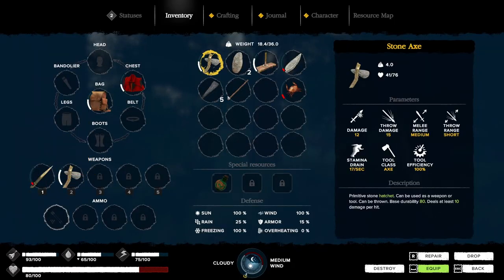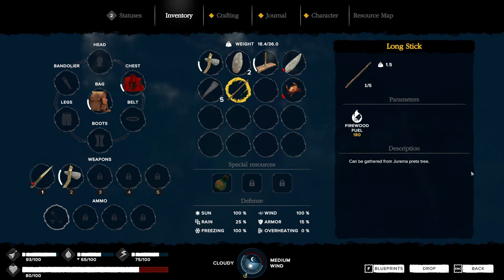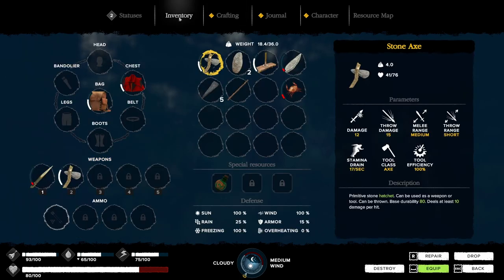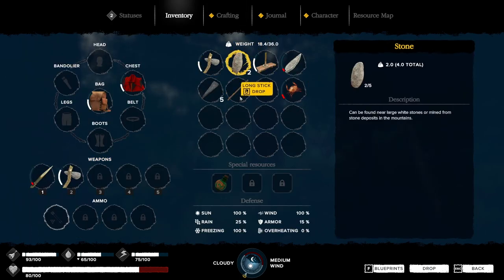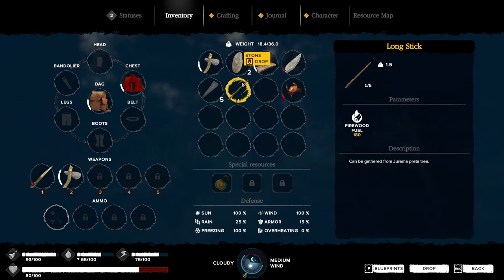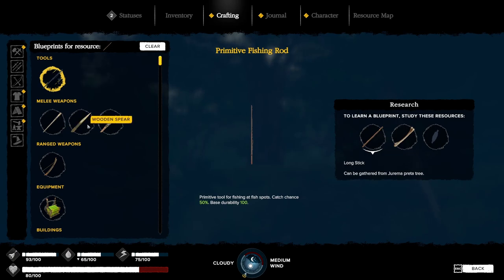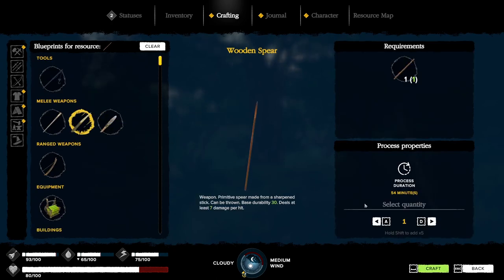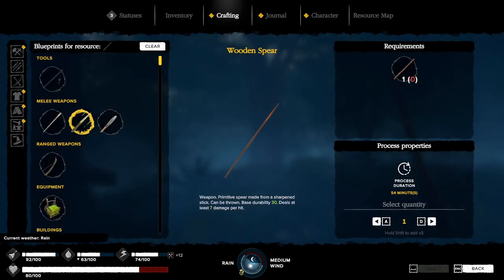Actually, before I do this, I did grab one more long stick on the way over here. Let's look at this - I did not know you could do that. Check it out: go to inventory, click on whatever resource you have, push F for blueprints, and it shows you what you can make with it. That's very cool - shows what it's used for. I never noticed that and I wish I would have because it could have been useful.